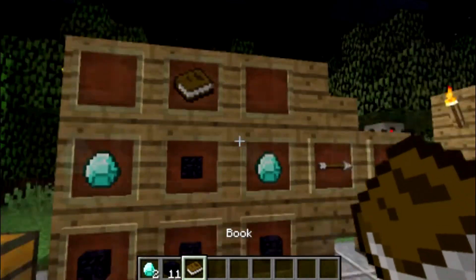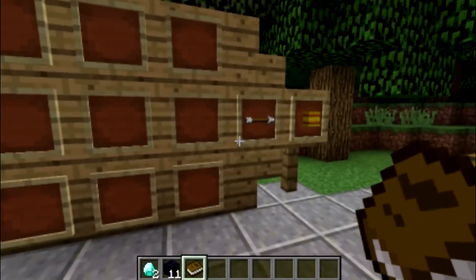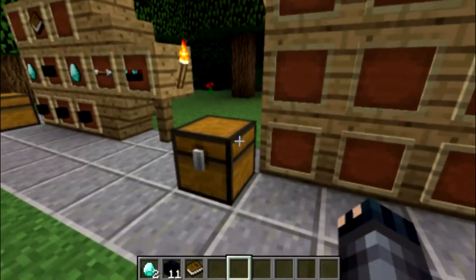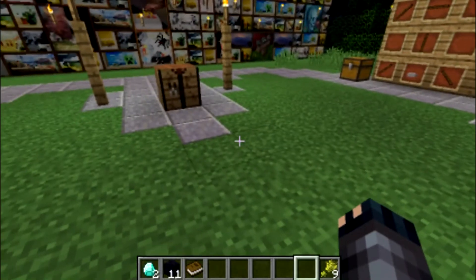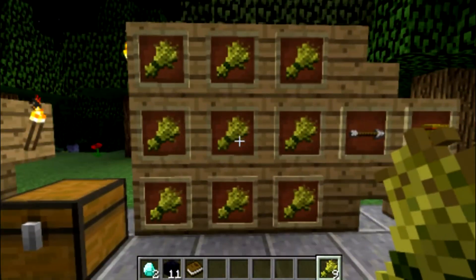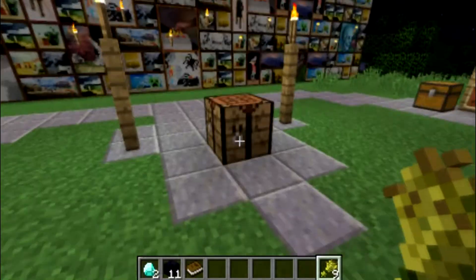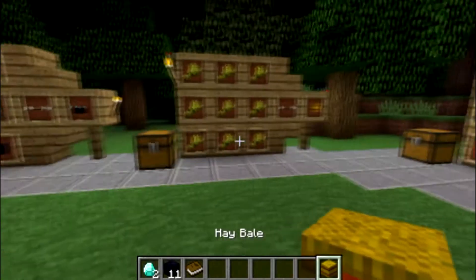Next up we've got a hay bale. A hay bale isn't difficult, it's just confusing. All you need is nine pieces of wheat. I'll quickly show it on the wall — that's it, that is literally how you make it. And I'll prove it real quick.